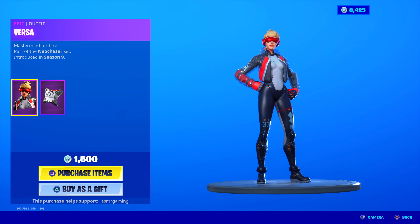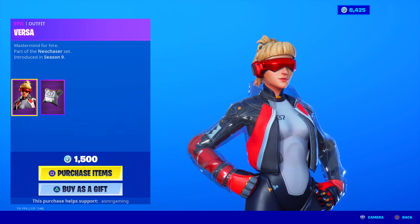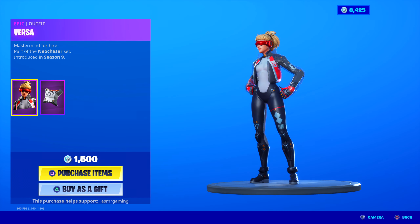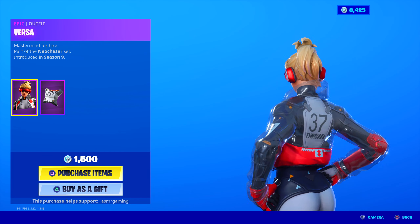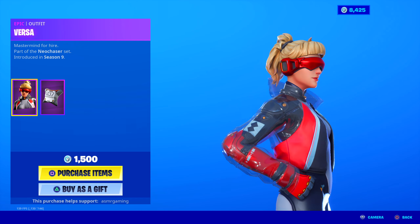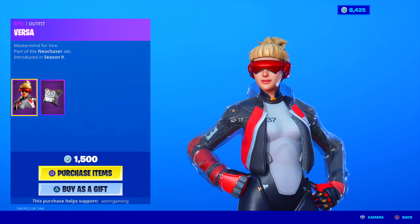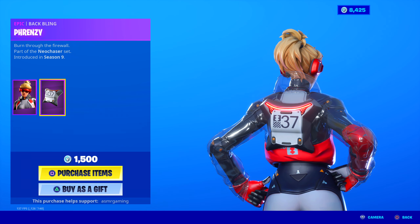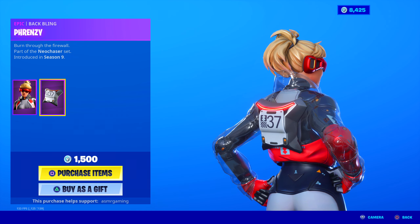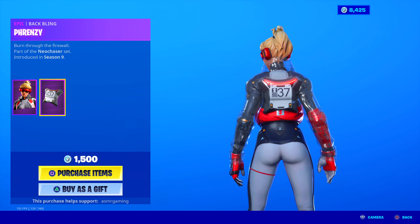The Versa outfit has returned. 'A mastermind for hire,' part of the Neo Chaser set, introduced in Season 9. This one doesn't come back too often, but the thing I like most is this clear jacket — there's no way around it, that clear jacket stuff looks nice to me. Futuristic and cool. Always tempted to get this skin. It comes with the Frenzy back bling, which is animated — there are LEDs that light up. 'Burn through the firewall,' part of the Neo Chaser set. Good skin, good jacket, and the back bling works on a lot of other skins too.